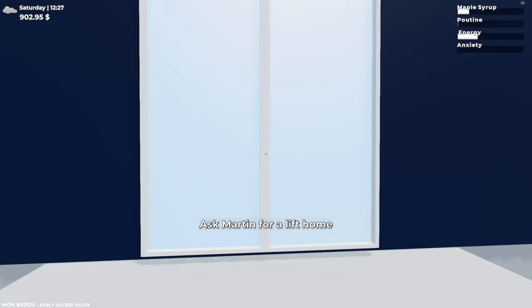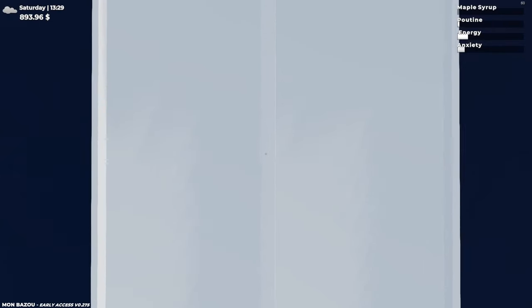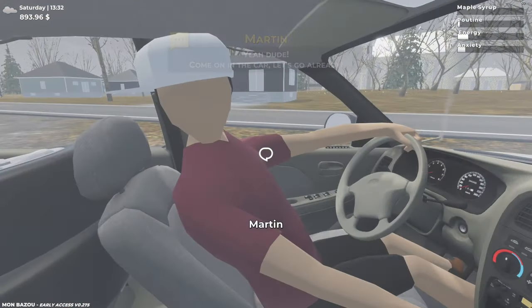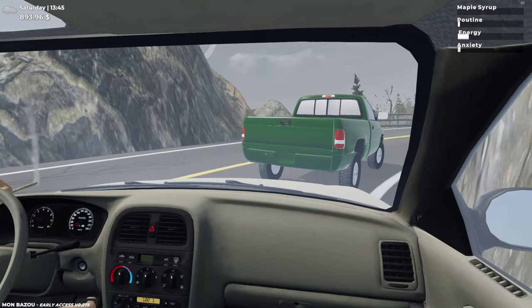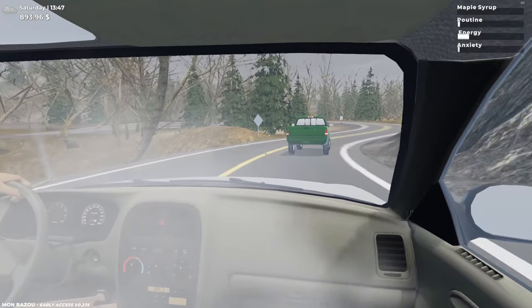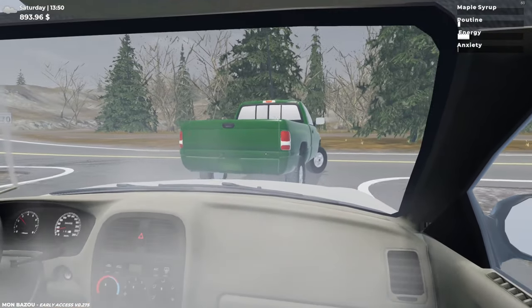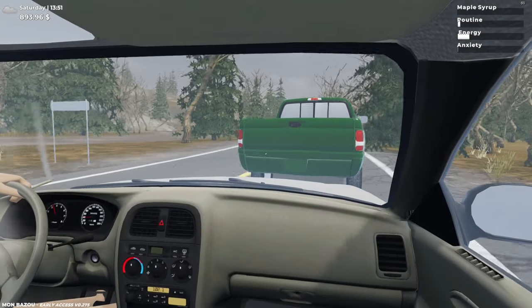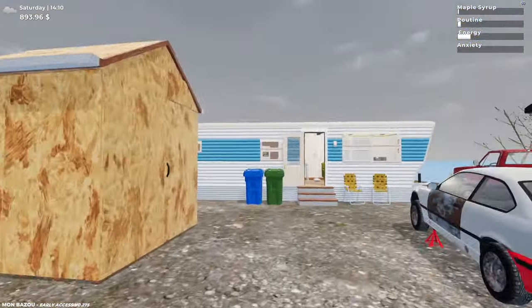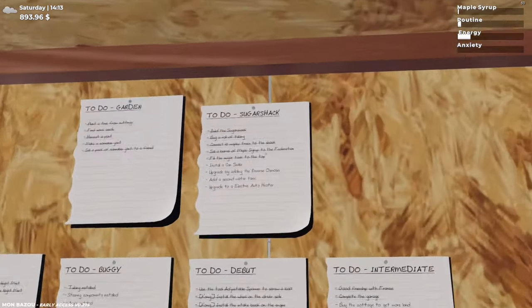I reckon this is where Martin lives actually — that's how you get home. Nice, alright! 'I am so high' — come on bro, get out of the way. We are home — thanks Martin, appreciate the lift bro. 'I'll show your door for you.' Let's have a quick look at that tank. I'm pretty sure that's what the notification was for — looks like it's full. Let's just check the list — yeah, there she goes: filled the sugar tank to the top!